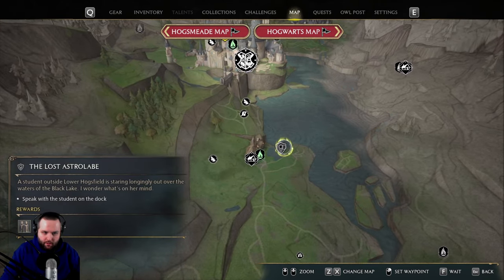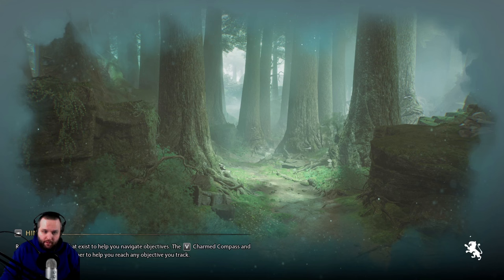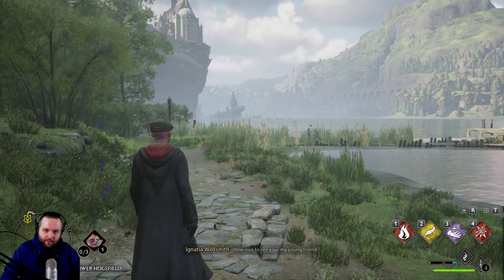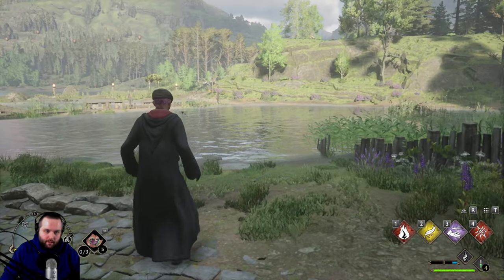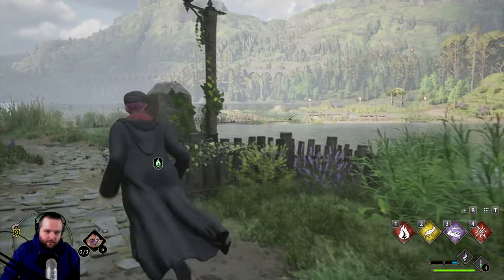Looks like there's a side quest right here that we can do — we'll speak with the student at the dock and see what he's got for us. We have over a thousand gold now, so we could buy the potions for a hundred gold a potion, but I don't know if that's really worth it when you can just farm the materials. Looks like the quest giver is over here.